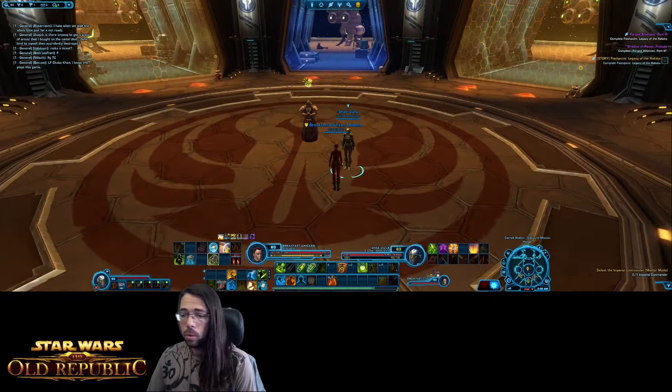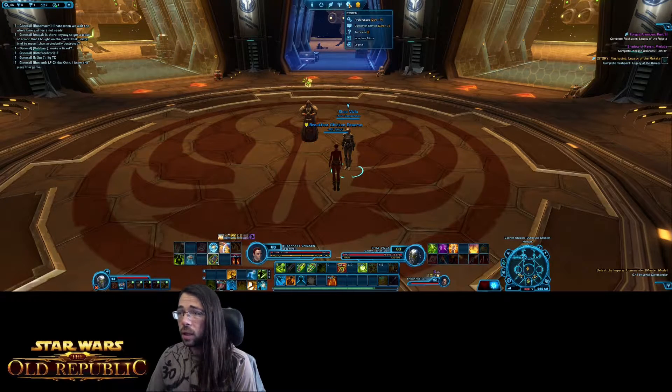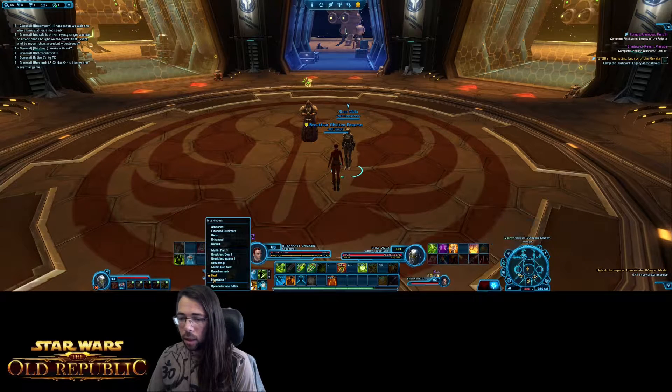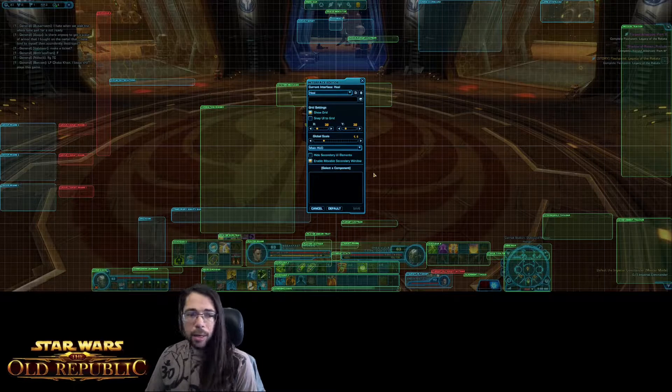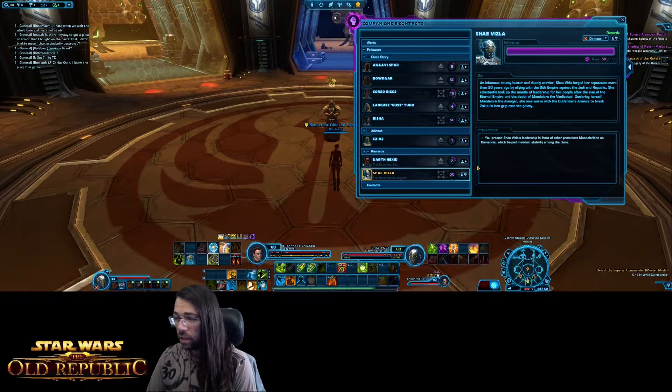To customize your interface in detail, click the plus/cross/circle button or go to System and Interface Editor. This allows you to customize all of your interface with all the options they have. The common windows you'll use most are under the first tab: Character Sheet, Inventory, Abilities, Combat Proficiencies, and Legacy. You'll also want Mission Log and Companions and Contacts. From Companions and Contacts you can summon companions, have them sell trash items from your inventory, and change their role — whether they heal, tank, or deal damage for you.